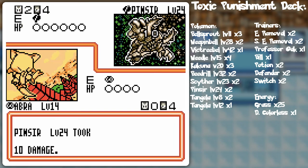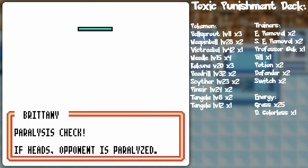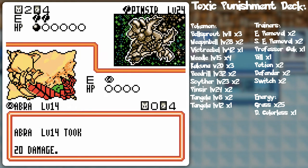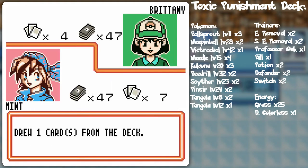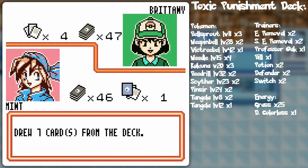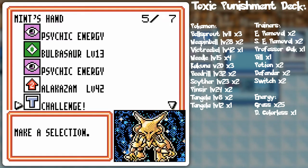It's going to be iron-gripping poor Abra, and yep, that's what I thought. Of course you get heads — because I get tails, you get heads, that's how things roll. So now I am forced to Professor Oak because I don't really have much of a choice other than Abra, or letting the Abra get knocked out.